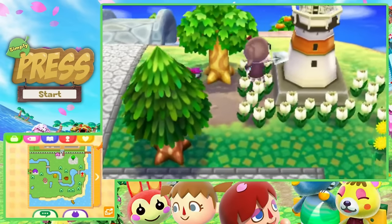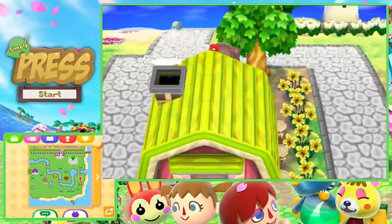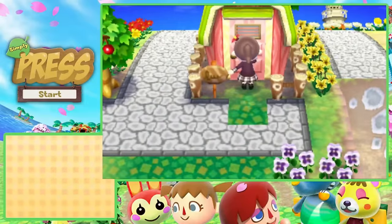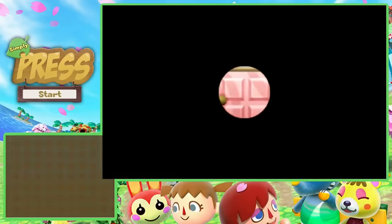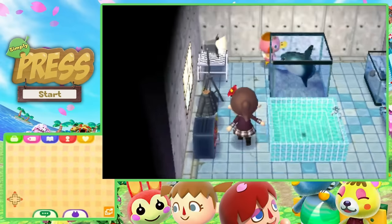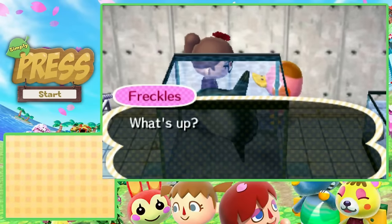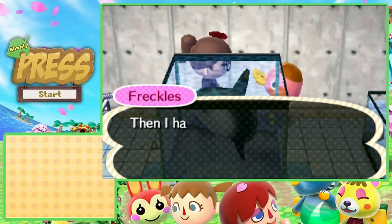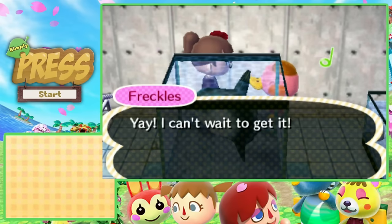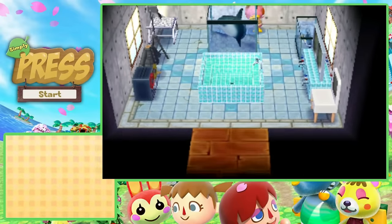Willow's old house spot is growing over quickly — the grass recovers surprisingly fast. Freckles is in her house so I should say hello and continue warming her up; hopefully she'll eventually move out because her house placement is terrible. Poppy's placement isn't great either but I love him too much to let him go. I ask Freckles if she wants a squid — or jokingly a kid.